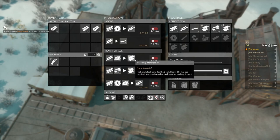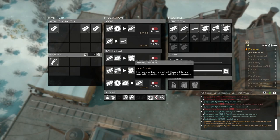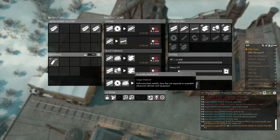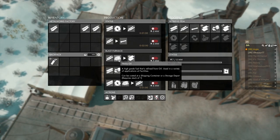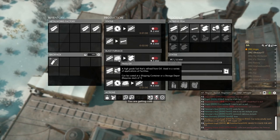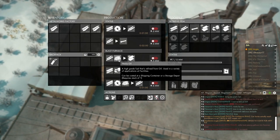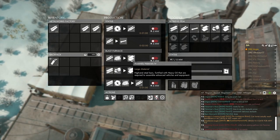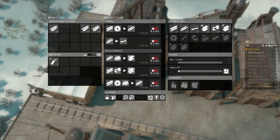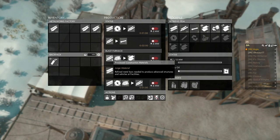Assembly materials 4 and 3 are listed in a slightly odd order in the update, but it works as intended — just one of those small details. Assembly materials 4 needs heavy oil, which you get by upgrading an oil refinery. You put in raw oil and out comes petrol; upgrade it to make heavy oil for assembly materials 4. Assembly materials 3 takes sulfur and only needs construction materials rather than processed construction materials.